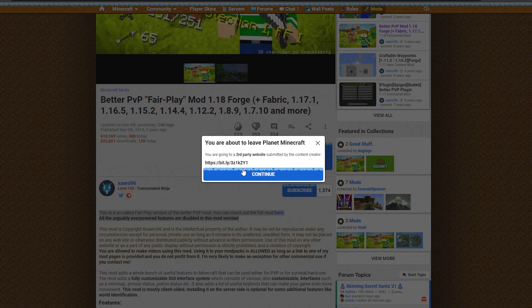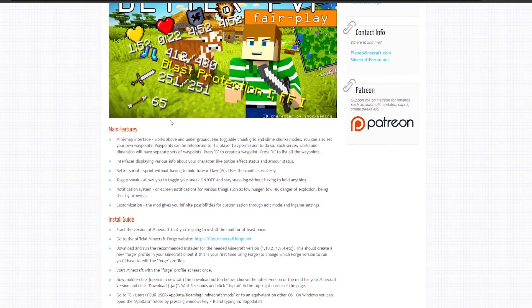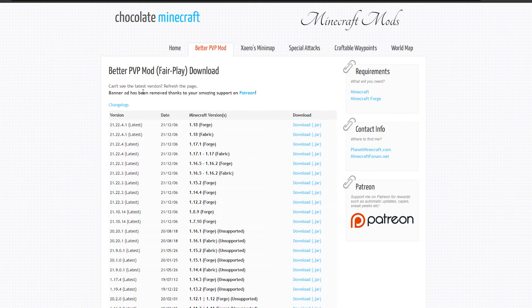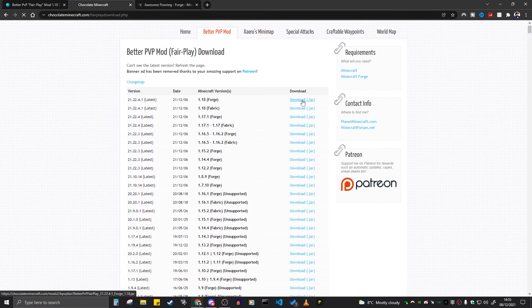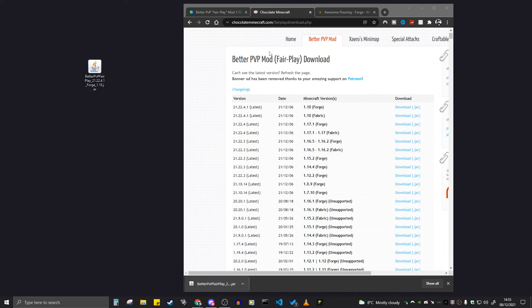What you're going to want to do is click on 'Download Mod' just here. Once you click that it's going to pop up, and all you need to do is click 'Continue.' That will bring you to another website where you come down and click 'Download Mod' again. That takes you to another page where you can see all the Minecraft versions — they've got Forage 1.18 and Fabric 1.18. I'm going to download the Forage one, which downloads a jar file, and I'll drag that to my desktop.